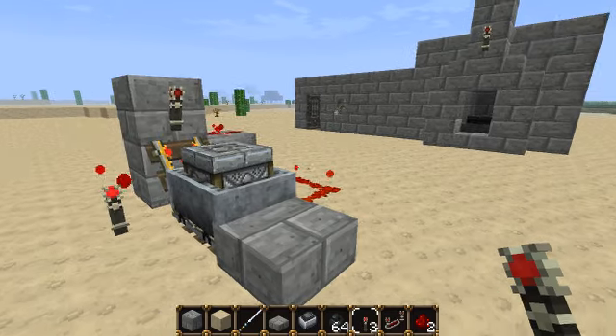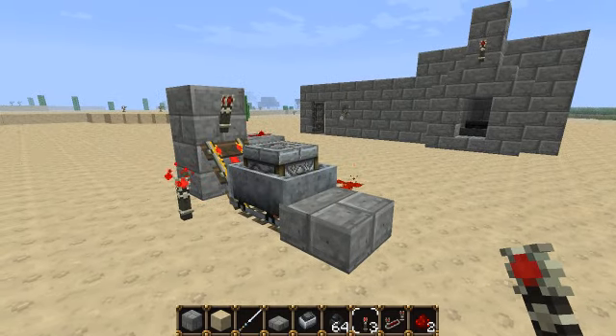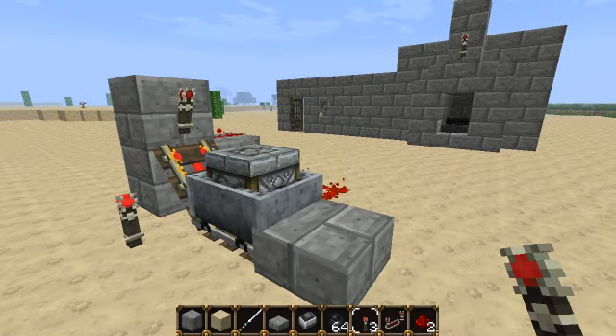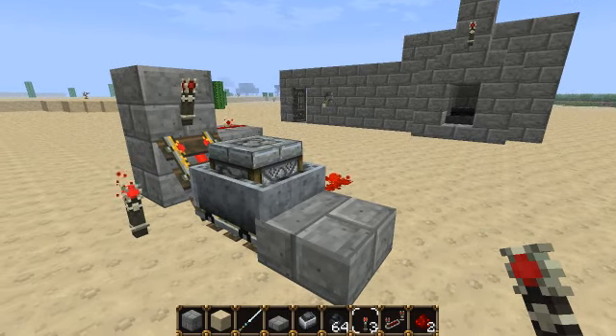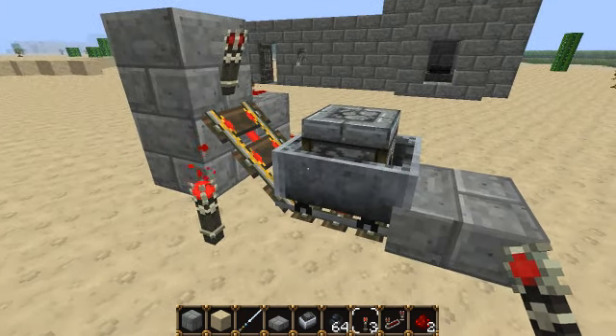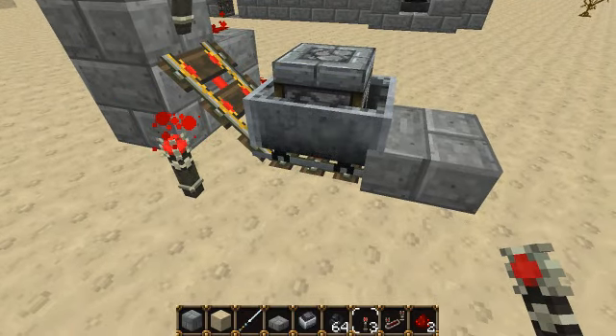So the idea this time, very similar again to the Power Conduits, is that we want the player to perform some action or to obtain some item before they can power the systems that you've built via an AND gate. So this time what we have is a powered mine cart — a furnace mine cart — that's sitting on top of a detector rail.